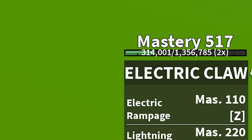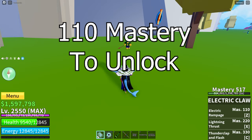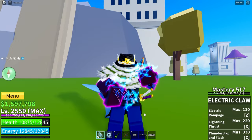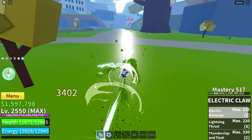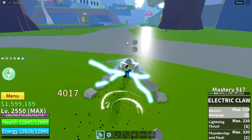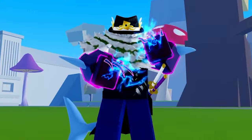The Z move is Electric Rampage. It requires 110 mastery to unlock. The longer you hold the Z key, the more it slashes and stuns the opponent, and it also goes further. This is me just tapping it — as you can see, it didn't go very far. And this is me holding it down — it stuns the enemy and it goes further. This move does not break observation.